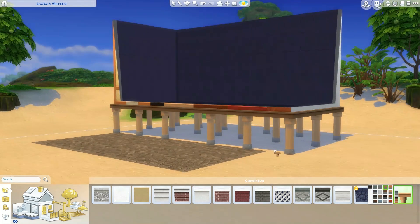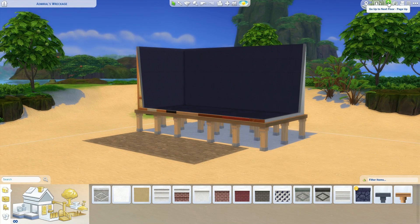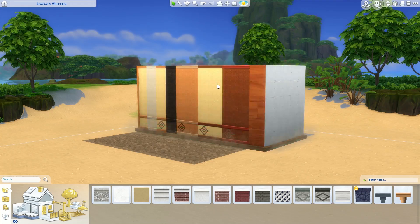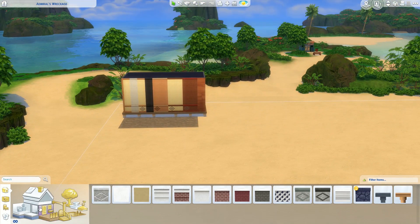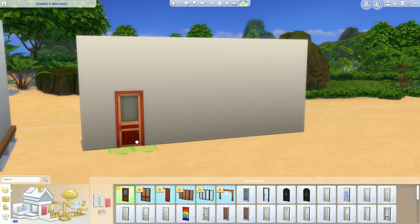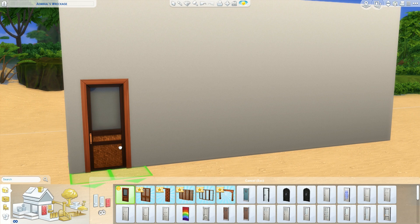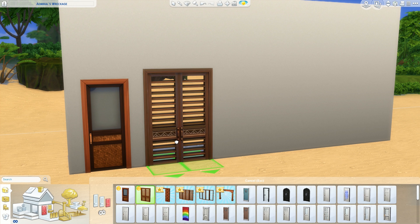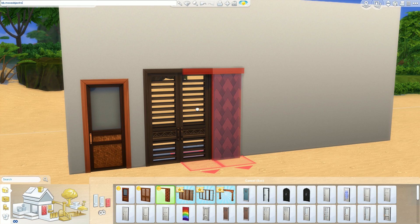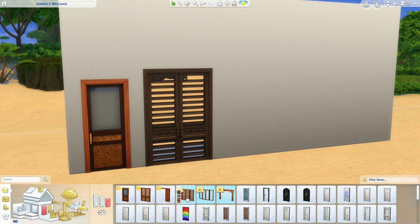Here I am looking at the foundations. The two stilt foundation options are actually base game, but I wanted to look at them so you guys could see them. The one coming with this pack is a stone foundation, but those stilt foundations I am absolutely obsessed with — I've tried to do that before by forcing it with pillars, but it can cause problems with your Sims getting into rooms. Now that we have them in base game, it's so cool and we can add them to any lot.